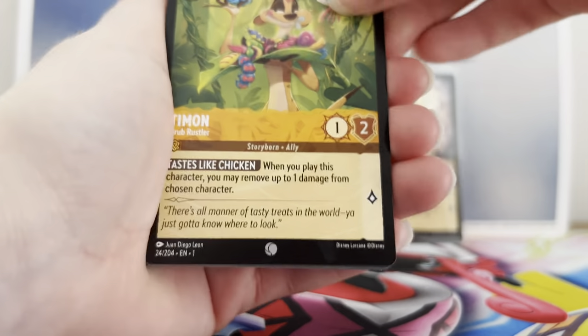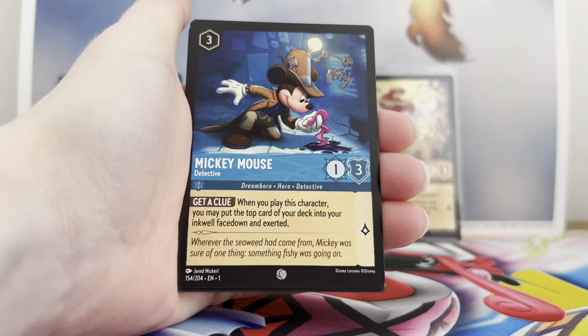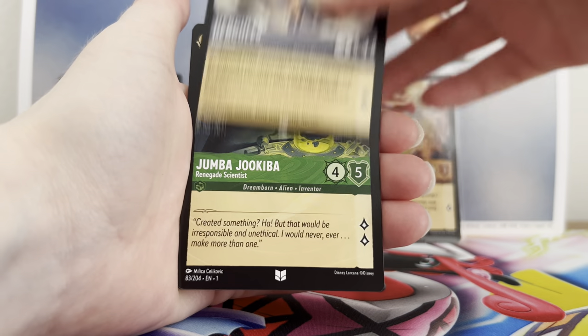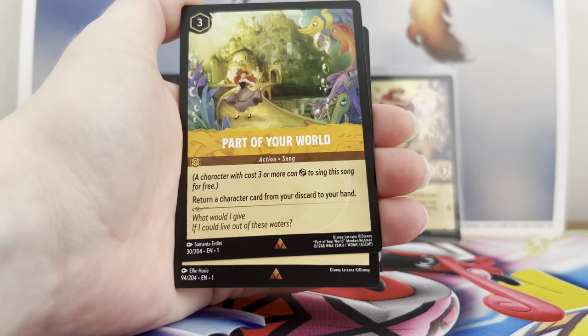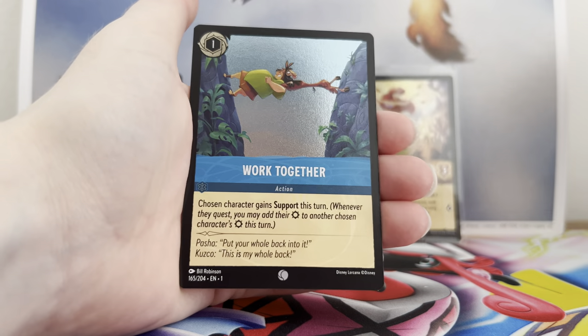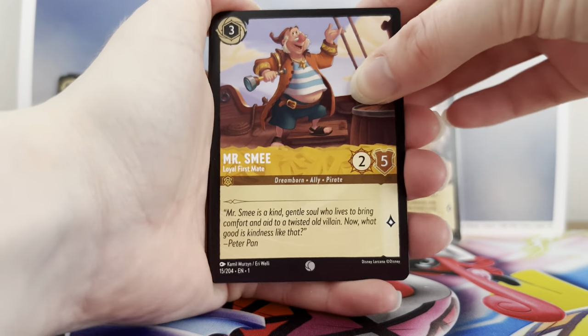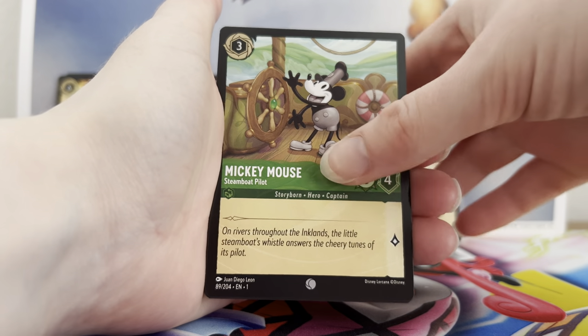Next pack: Timon, Psylliacan, Megara, Mickey, Peter Pan, Hercules, a Jumper, One Jump Head, Lefou, A Part of Your World, Do It Again, and a foil Work Together. Some of the actions and items seem like they could be quite fun in a deck. I think this game is made so that as long as you're not running zero characters, you can play it.